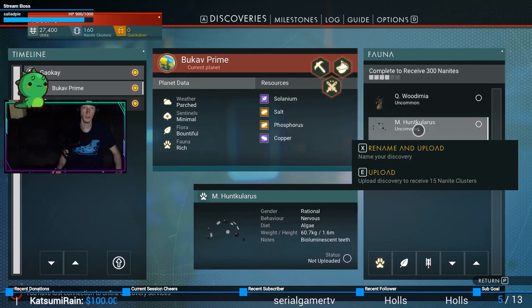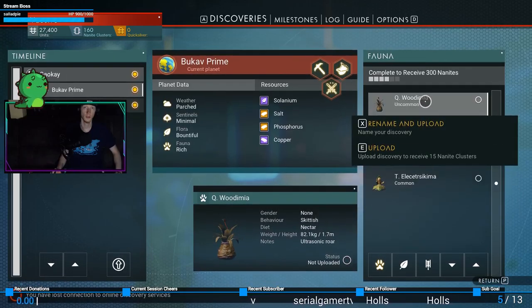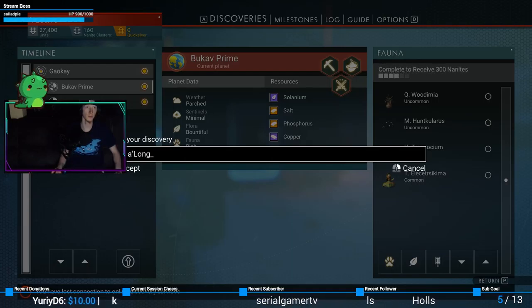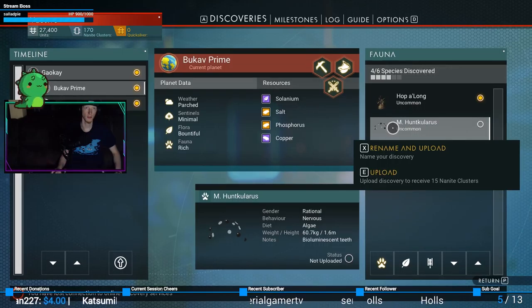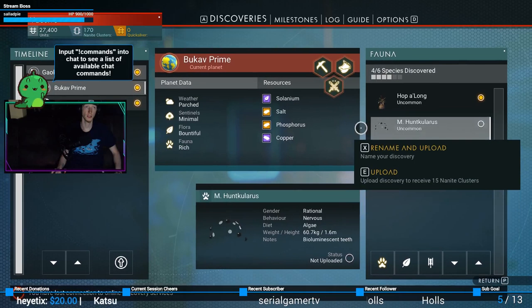Wait, what? That thing looks terrifying. This we have to rename. This is a hop - uh, long - there's a hop along. I don't know what this is, they're dots. Bioluminescent teeth. Gravitino balls - oh, it seeks company. Tiny brain. All right, so let's...